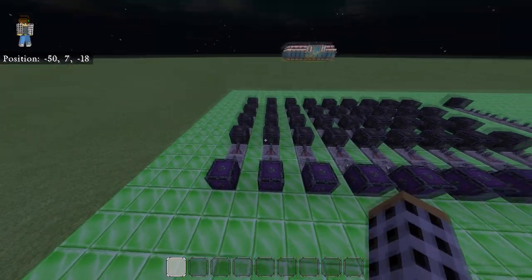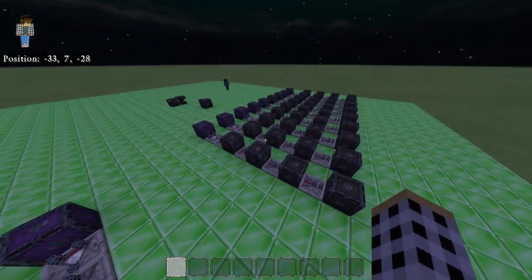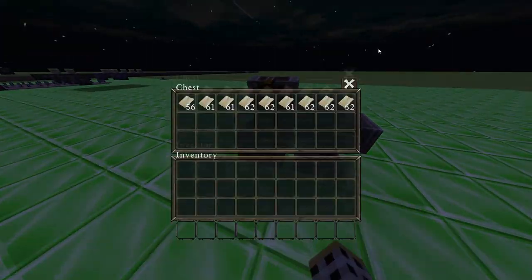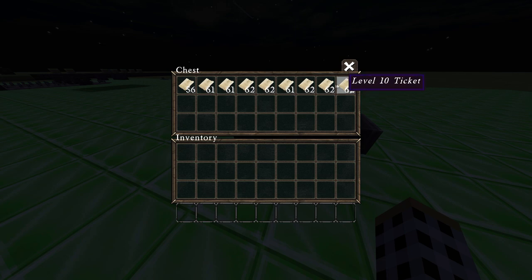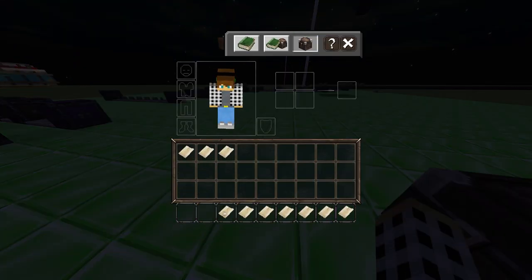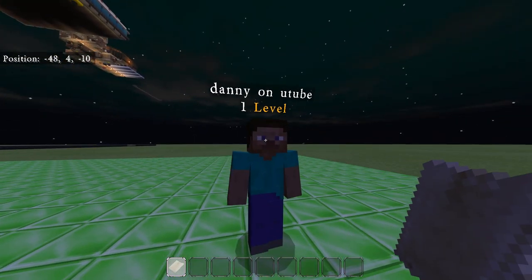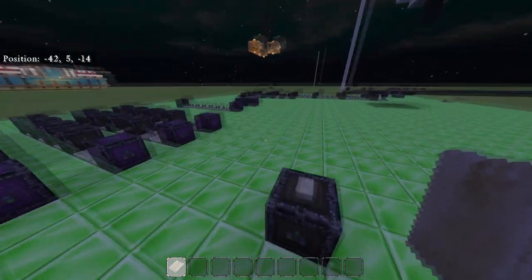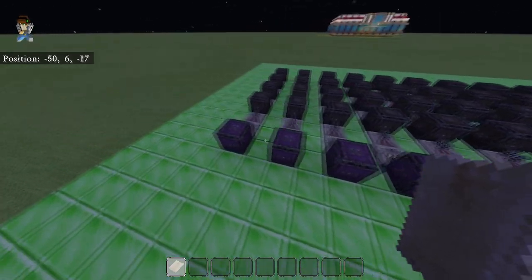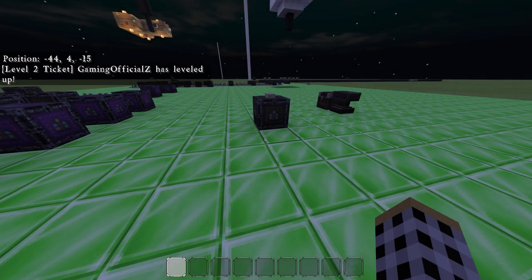Every single one of these commands is equal to one level. This is just a concept idea — obviously you can have it work differently depending on what type of server you have. I've got all these tickets for each and every level. When you join, you are automatically on level one. You drop this piece of paper and you can see it says 'Gaming Officials has leveled up' — and I am now actually level two.